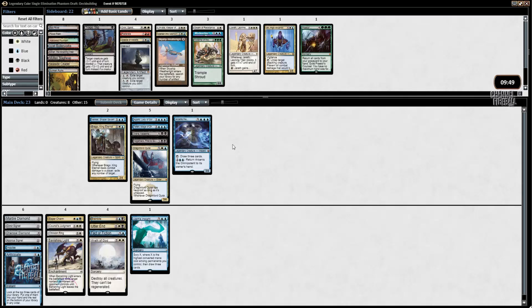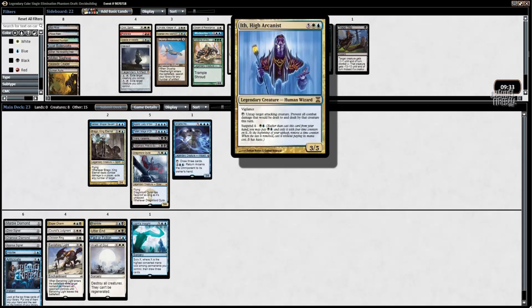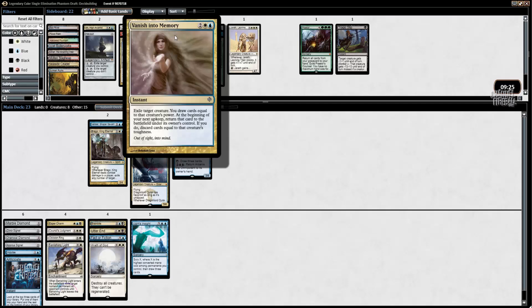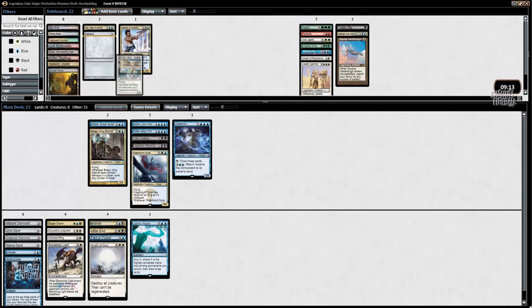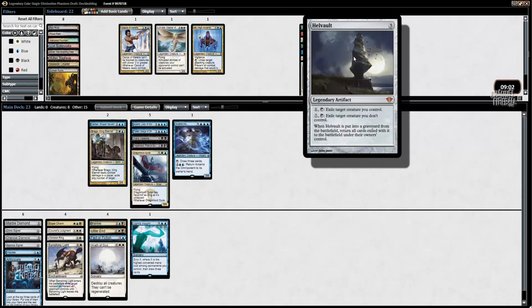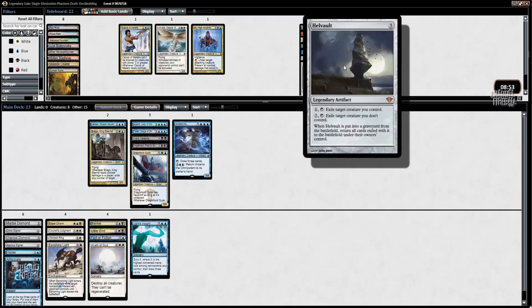This is our mana curve. I think I can play 17 lands here with these four ramp cards. These are all my maybes. I don't think I need Hellvault. What is nice is if you can exile a bunch of things with Hellvault, and then Councillor's Judgment or Oblivion Ring the Hellvault itself — the creatures get exiled forever, because Hellvault has to actually be put into the graveyard.